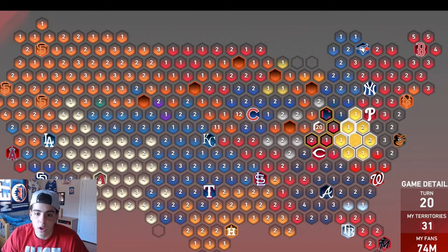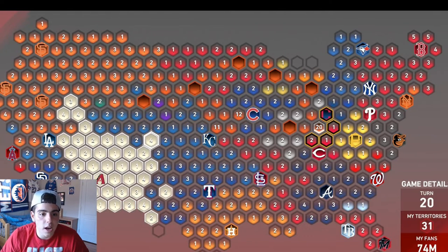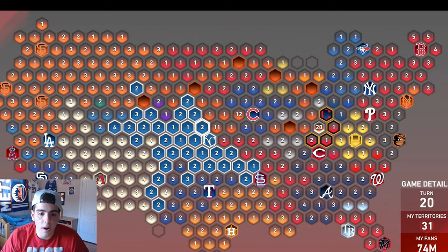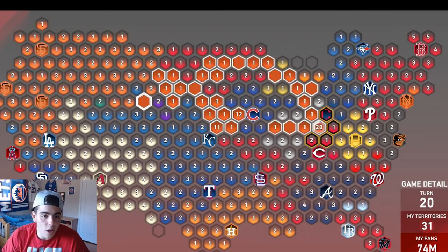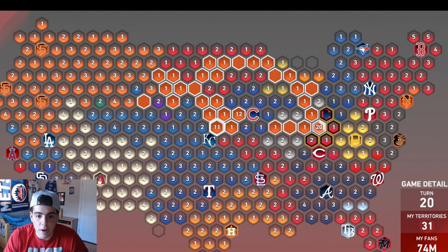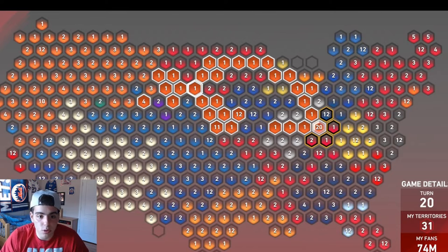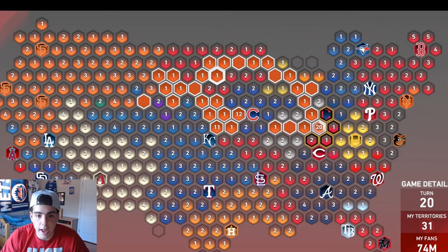I have everything on lock. These guys are all around me on Kansas City — they think they're slick, but I'm right on their stronghold. If I get their stronghold, everything around me does nothing; they're screwed. The Giants are getting big and expanding, so I'm going to take all my fans, reinforce them at a point right here, draw a straight line through, and attack their stronghold. I can't let them get that big — they're coming towards my stronghold.